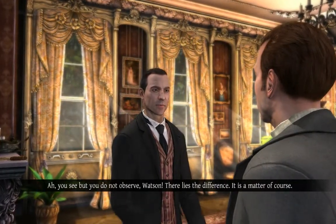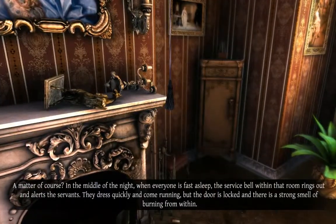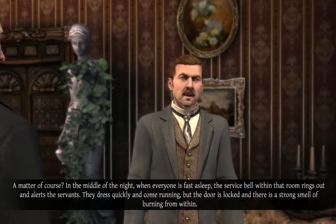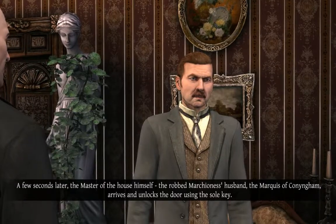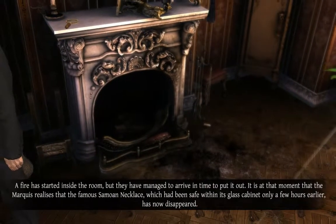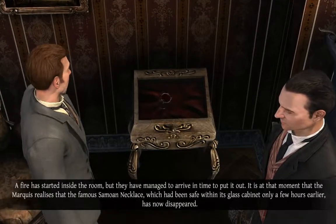Ah, I see. But you do not observe, Watson. There lies the difference. It is a matter of course — in the middle of the night, when everyone is fast asleep, the service bell within that room rings out and alerts the servants. They dress quickly and come running, but the door is locked and there is a strong smell of burning from within. A few seconds later, the master of the house himself, the robbed Marchioness's husband, the Marquis of Conningham, arrives and unlocks the door. Is that how British people say Marquis?